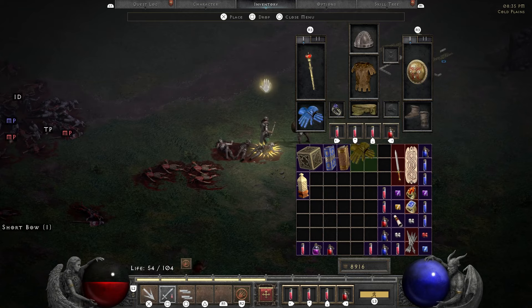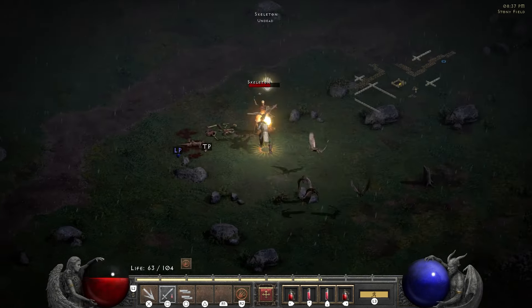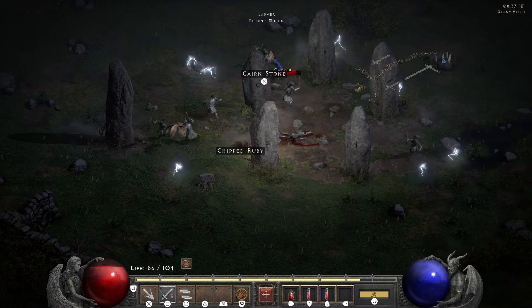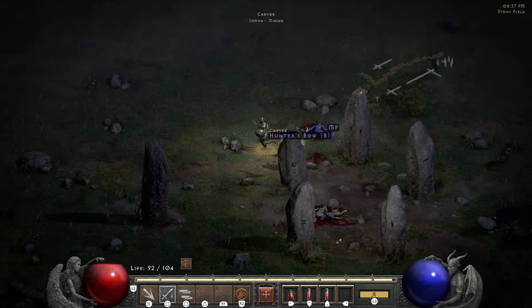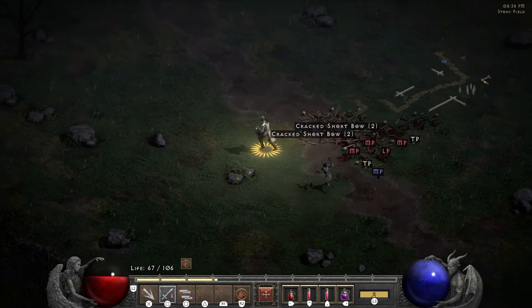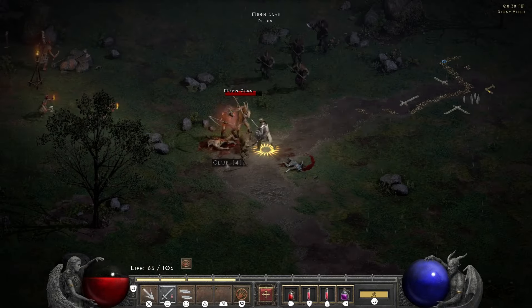They're just gonna die as they come up. I still need to buy keys because they never drop — why don't they drop? I just love how broken this build is in Normal. It's just a beautiful thing.